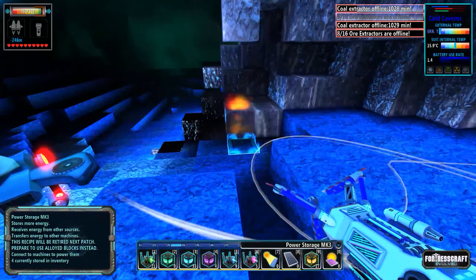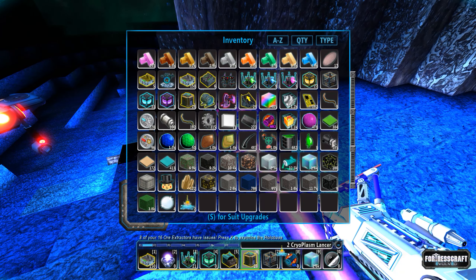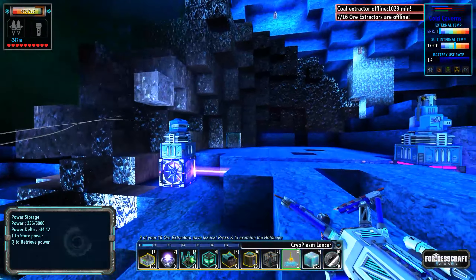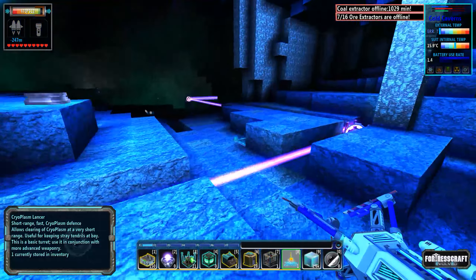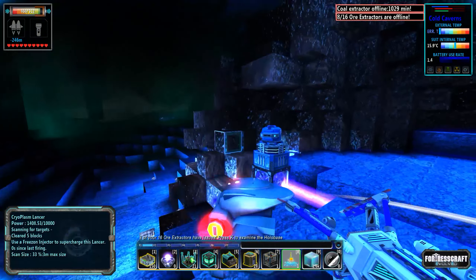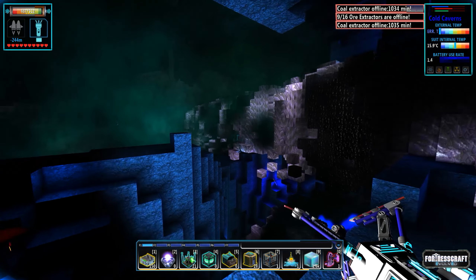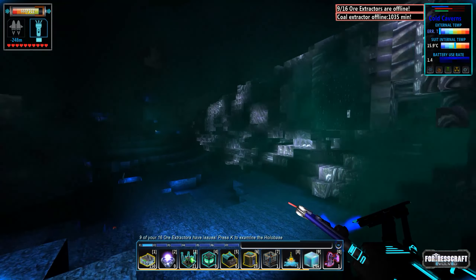The cryoplasm lancer has actually pushed the cryoplasm back a fair amount — it's maxed out so now it's not using any power until the cryoplasm moves forward again. I'm going to build a couple more of these. What's nice is once they push it back we're not using any power until it advances again — so we could line this whole area with them and stop it from moving forward. Keep in mind there should be four of these cryoplasm things in the cold caverns right now — this just happened to be the closest one.